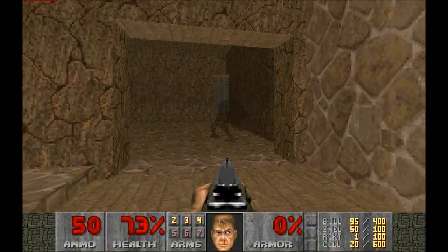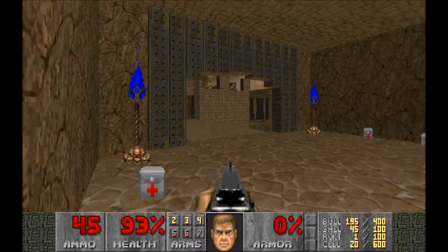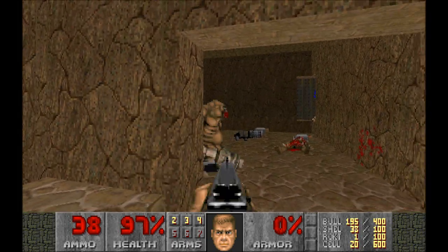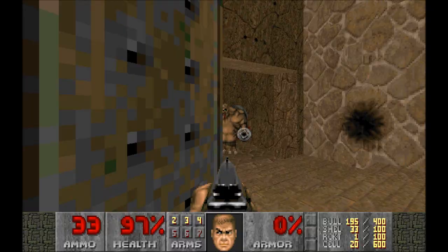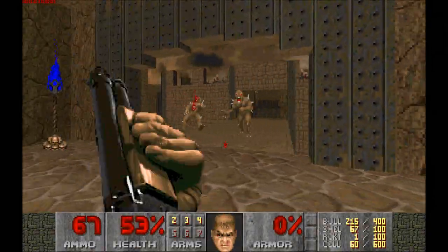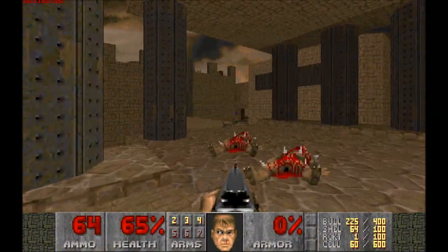That ammo pack will always be useful when there's a chaingun dude here. Just going to take one of these for now. We need some armor - that's what we really need to find. These guys are so difficult. Just got to keep him behind that wall. He's close - he's got me. That was a real beating there. Almost had him done. We need to go back and get those health packs or we're done for.